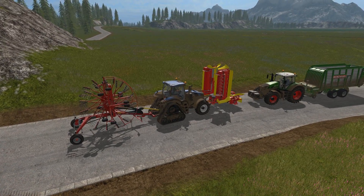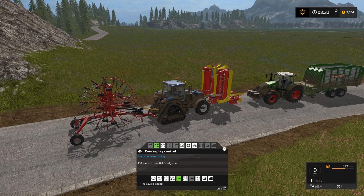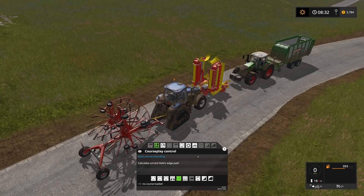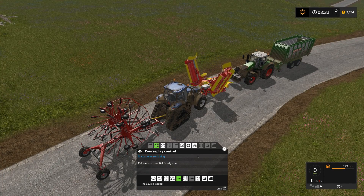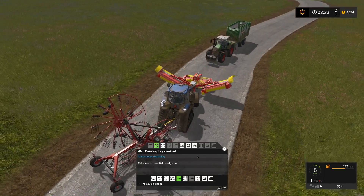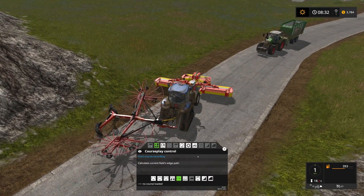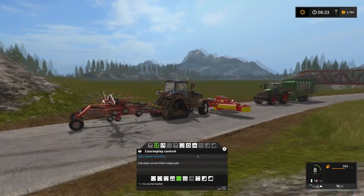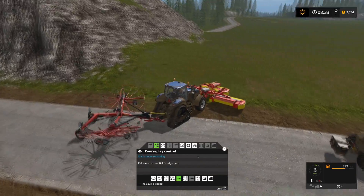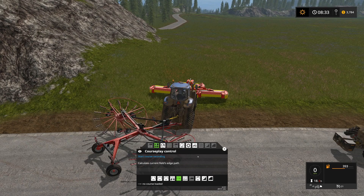Let's go ahead and get started. We'll bring up courseplay and turn on our tractor. I'm going to unfold everything, but I'm not actually going to mow the first path. When we start a course like this, since this isn't actually a field, we need to record a field edge course.